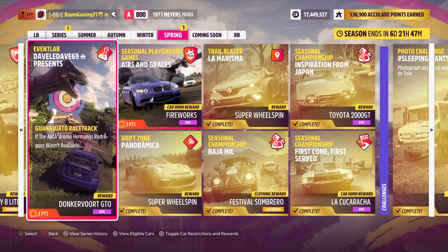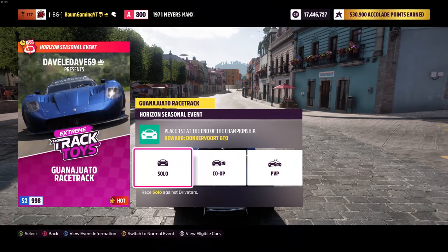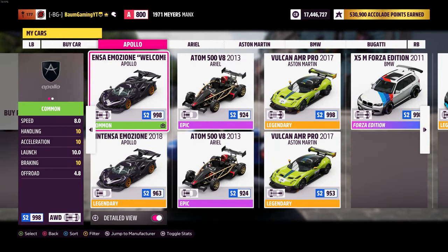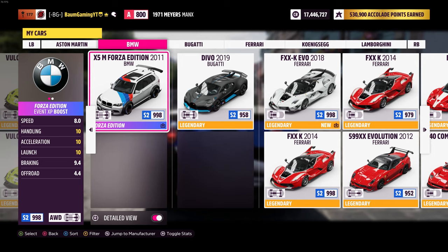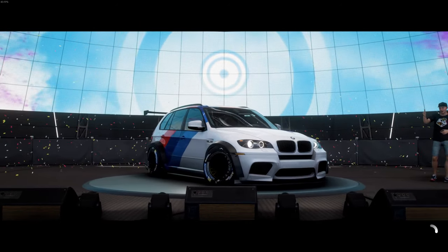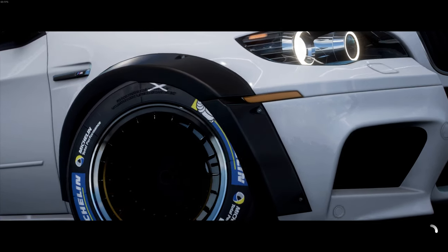Last thing we have here is the Guanahato racetrack seasonal event lab, and this will get us the Donkervort GTO. For this one we need an S2 class extreme race car. I'm just gonna use a random car I've got — you really don't need a specific tune for these. Maybe I'll just use my M5 or X5M, the Forza Edition with the stock tune. You just have to complete them really.